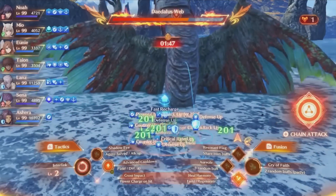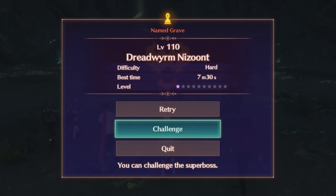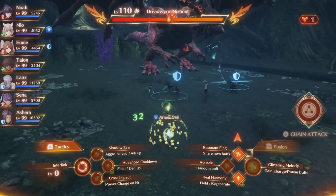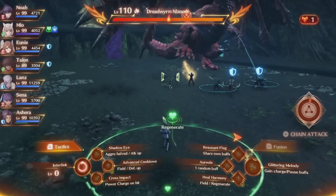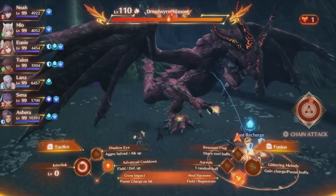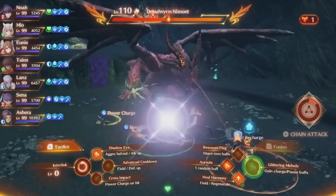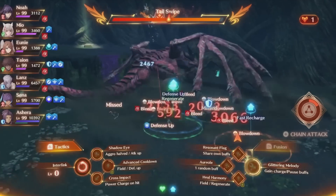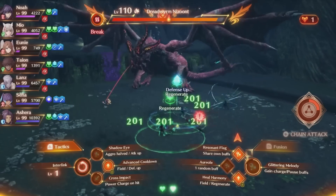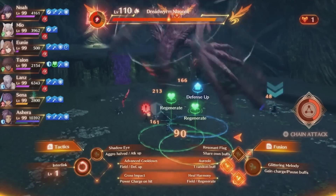We're about to get into the chain attack here, so I'm going to swap perspectives over to the one where I use Glittering Melody instead. So I go ahead and start spamming my arts, get some resources charged up, some buffs on myself, and Heal Harmony to set my fields up. Cross Impact gives me Power Charge, so I can now spread that to everyone every time I use Resonant Flag, so they can hit harder on arts when that happens. Right now, when the enemy is not targeting a defender, you can get extra recharge on everything. Once I get Glittering Melody, I'll be able to stasis every current buff I have, so I'm going to be taking advantage of that extremely soon.